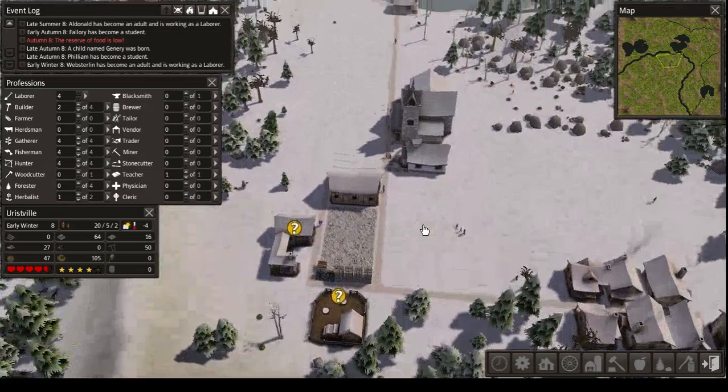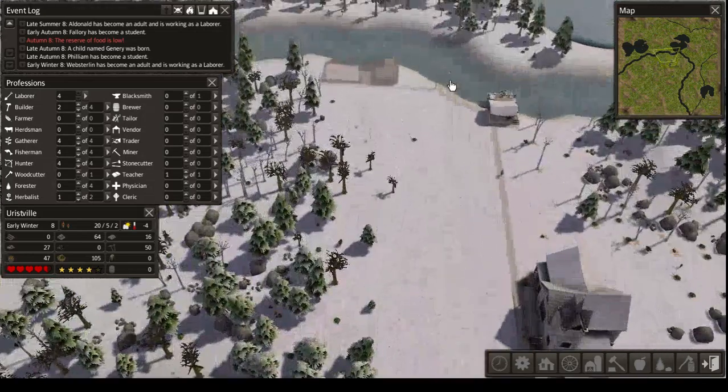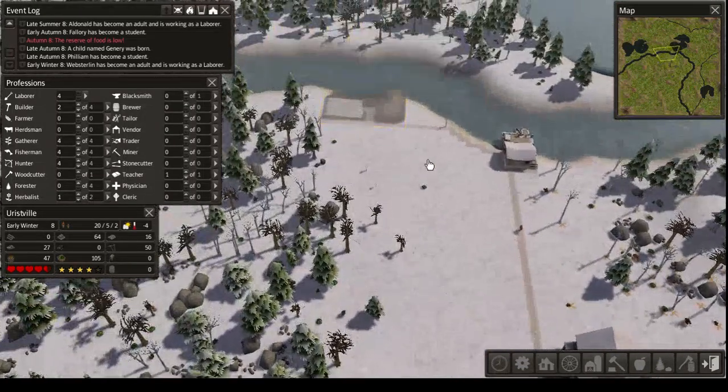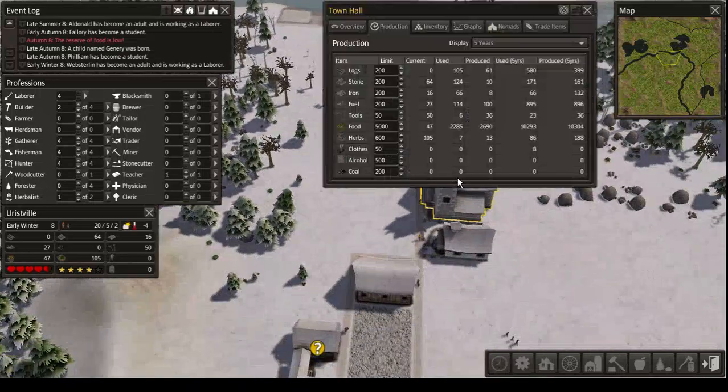Which means we lost the footage of me finally getting the town hall built. I also started building a trading post over here. We'll get to that once it's done, but let me explain the town hall first.